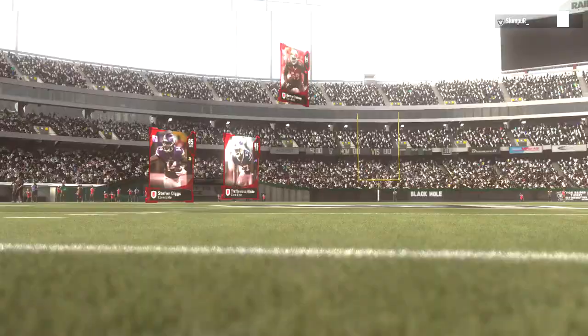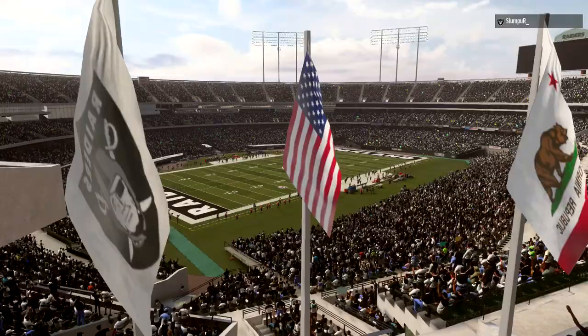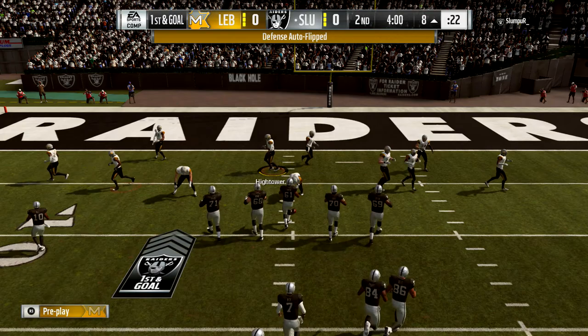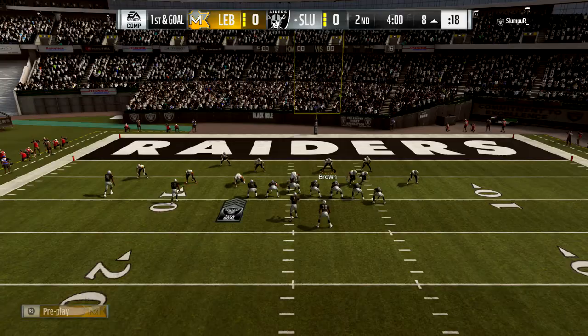I couldn't leave you guys with just one half of the game, so we're going to go into game number two here. This guy has an 89 Randy Moss, Terrell Davis, and Jadeveon Clowney — this is definitely going to be tough. First and goal for him right here. We're going to send a blitz at him. Got to keep a spy on at all times.